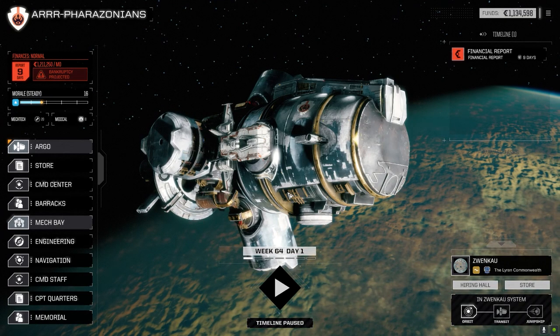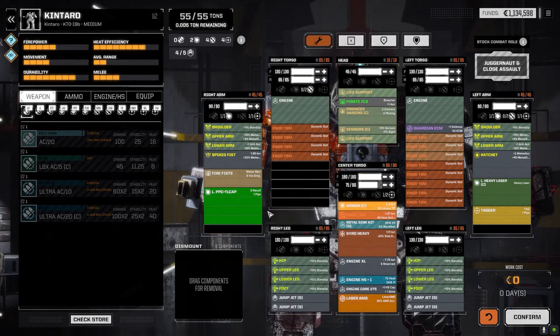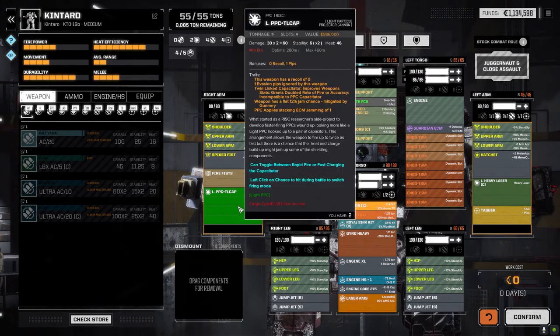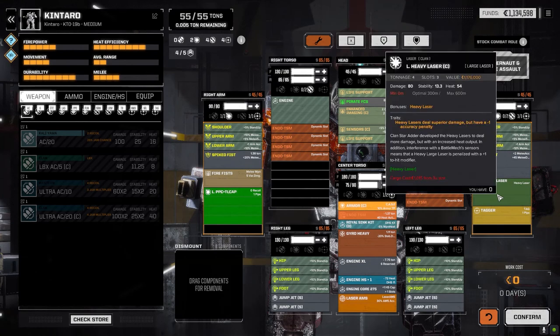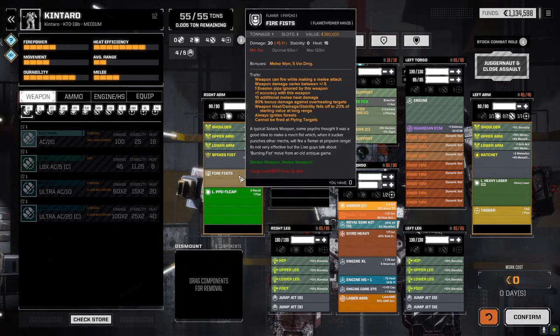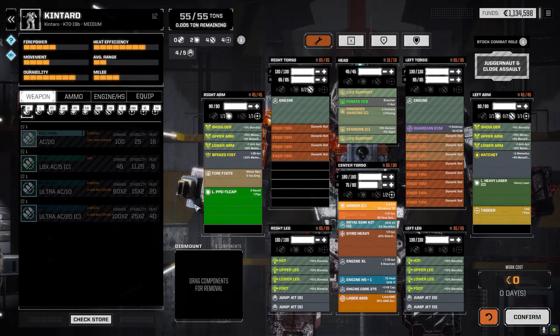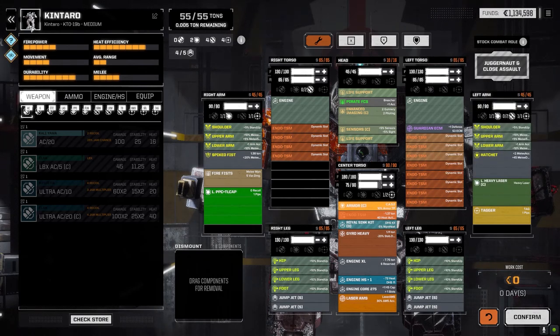Let's have a quick look at the mech bay because I did make one change to the Kentaro. Fistador mentioned putting an additional large heavy laser in this side to keep the heat up. I didn't have one, but I did have an LPPC plus TL cap, so that's not bad. I pulled out all the SRMs plus the medium pulse, which equaled five tons in total, and dropped this in. That'll give us a hundred heat plus our movement, plus the tagger which is about six, and the Fistador which can fire at short range for 15 heat. That should jack our heat up for each move when we're not close to the enemy to get our TSMs up. Hopefully that works out better in this mission.